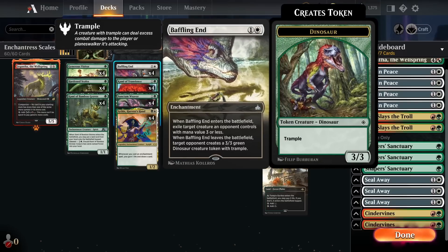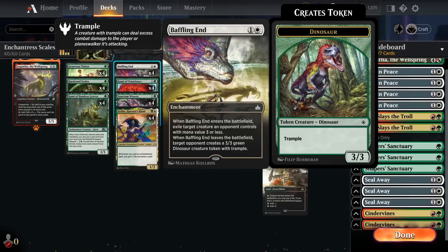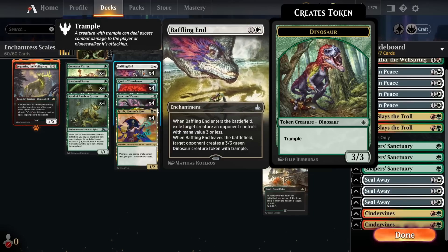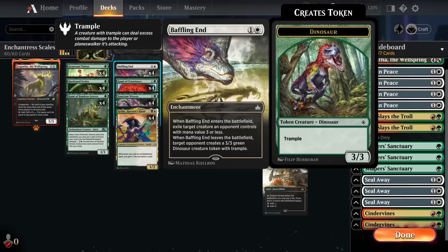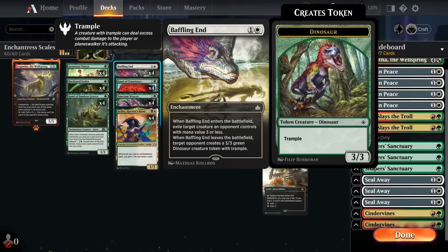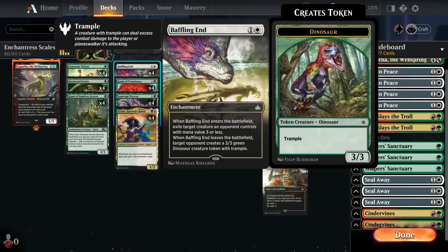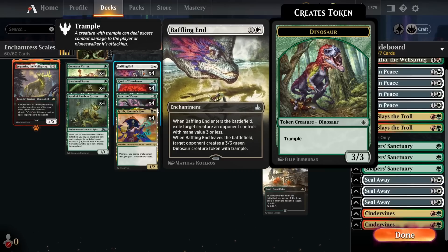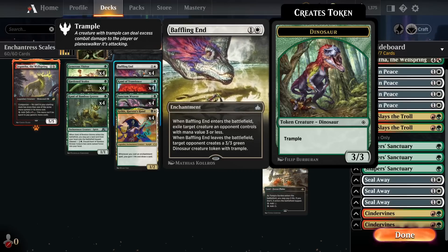The last card in the main deck is four copies of Baffling End — the best enchantment-based interaction we can run. While our proactive game plan is very good, I wanted some interaction. Baffling End exiles, which plays around Selfless Saviour and removes creatures with graveyard synergies permanently. The opponent doesn't get the creature back when Baffling End dies, which is really nice. And it's an enchantment itself, so it plays nicely with all of our enchantment synergies.